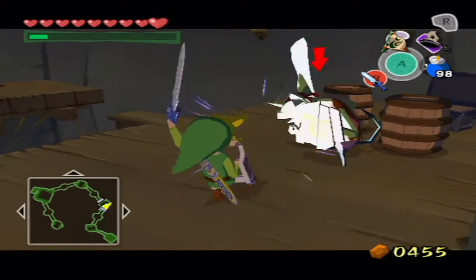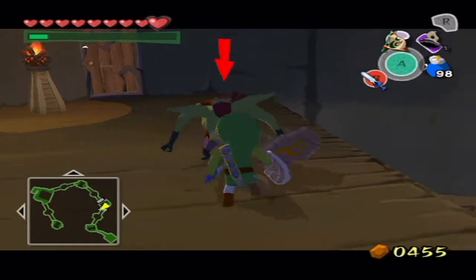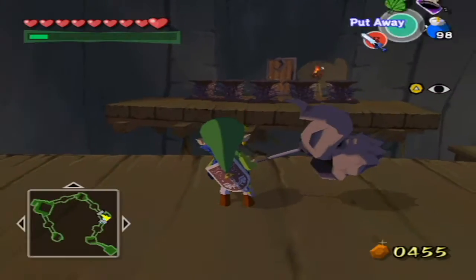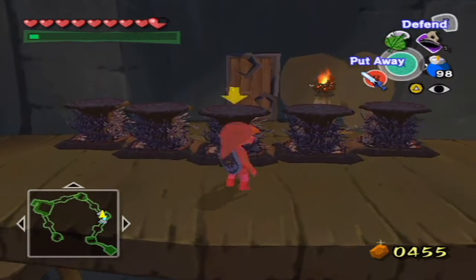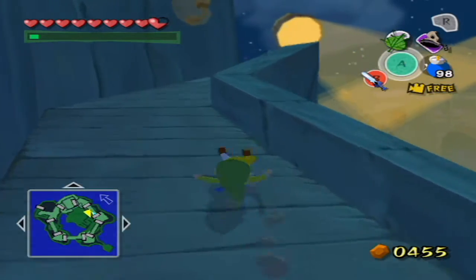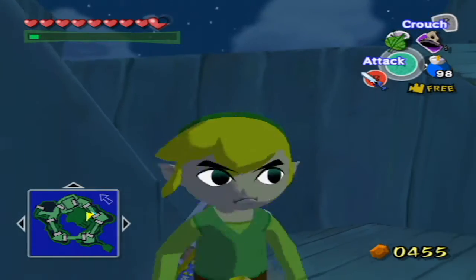Not too much has changed inside the Forsaken Fortress since we were here last time, other than the fact that there's a few new enemies, and that it now requires you to have the skull hammer to get to the other side. But real quick, we're gonna equip our Deku Leaf so that way we can glide over there without any problem. I glided into the spike thing — good job. We take our hammer, smash those down, and continue on. We need to make our way all the way to the top, just like we did last time.